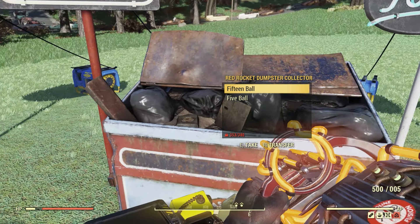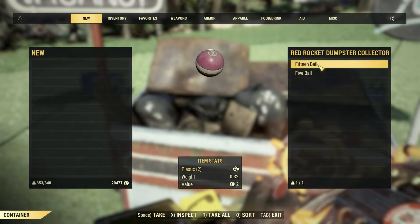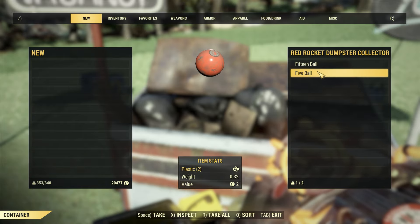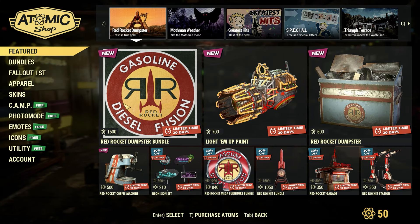So this dumpster has been going for around 10 or 15 minutes. Looking inside of it, we have two different balls — a 15 ball and a 5 ball — and both of these will give us two plastic. But that just about covers everything inside the new bundle.